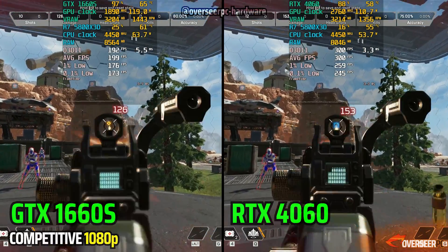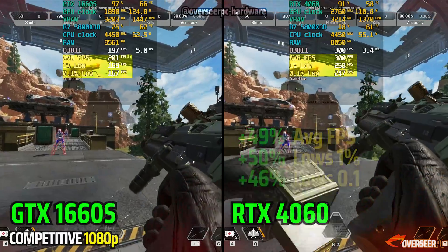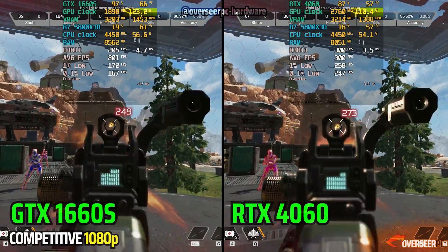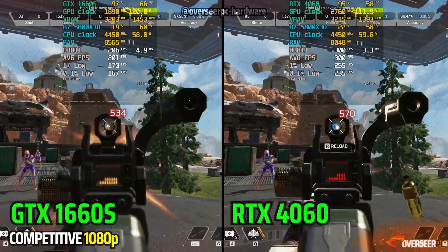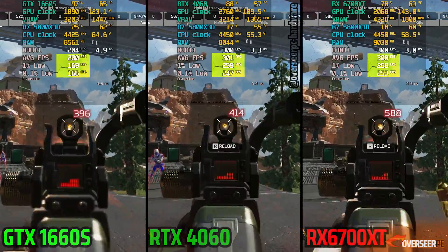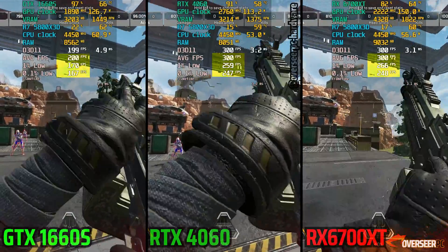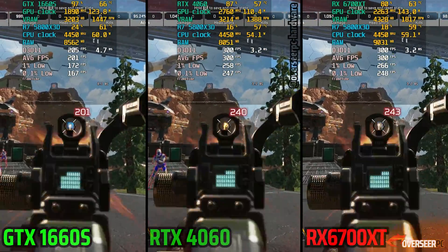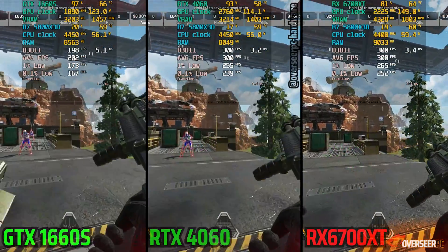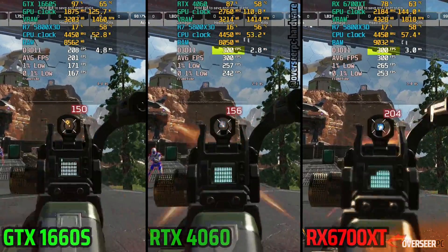Next up is the firing scene, and the 4060's margin against our older card has dropped a bit — but that's okay, we are hitting that 300 FPS gap with the 4060, showing its power efficiency gain over the older architecture. With the RX 6700 XT, the difference isn't as huge as on our static scene with the wider and longer view distance. Because we're a bit limited on what we can see, both the 4060 and the RX 6700 XT are able to hit that frame gap at 1080p, hence why the gap is smaller between these two cards.